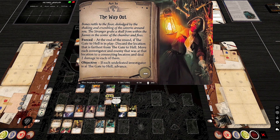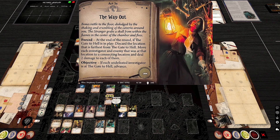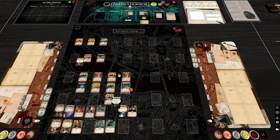Conviction leads to Act 3A, 'The Way Out': you must reach the Gates to Hell. Each round, locations farthest from the Gates to Hell are discarded, dealing two damage to enemies and investigators there. Unfortunately this mechanic also discards victory locations, which is frustrating — those locations should arguably be added to the victory display instead. The hosts note the Return To doesn't fix this either.